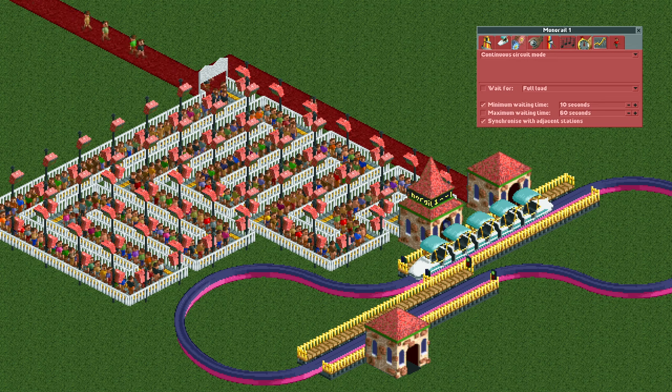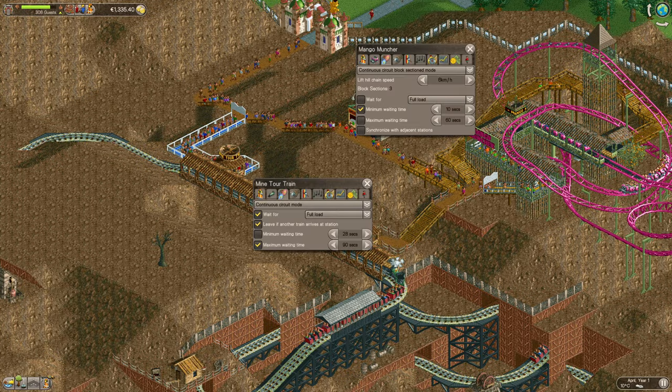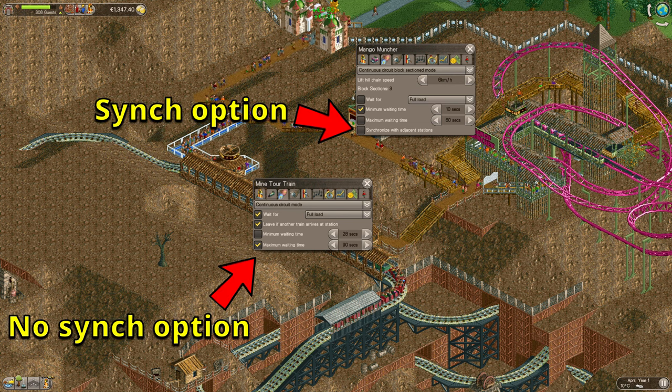A better method is synchronizing the ride with itself and only giving it one train. Since there is never a train at both stations simultaneously, the train will never depart. You could either have the other station be exit only or build a queue line on both sides. The problem with this method is that it only works in OpenRCT2, as transport rides cannot synchronize in vanilla.